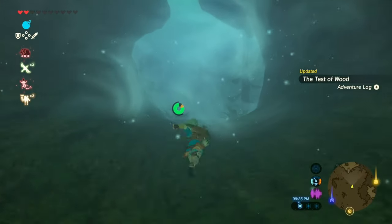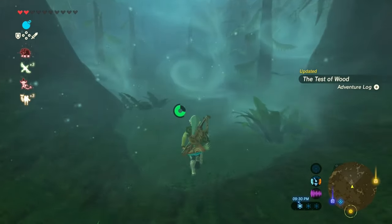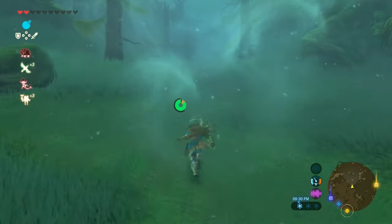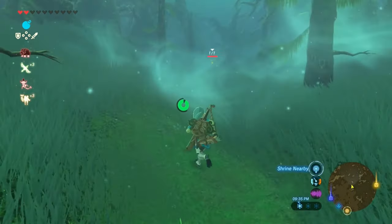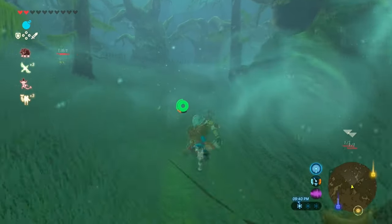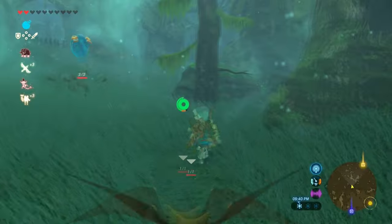Follow the path that you'll see me doing. If for any reason you think you're going the wrong way or you're out of bounds, check for the fences that are around the path. If you pass or jump a fence, the korok will tell you that you failed the mission — that's one way of knowing.